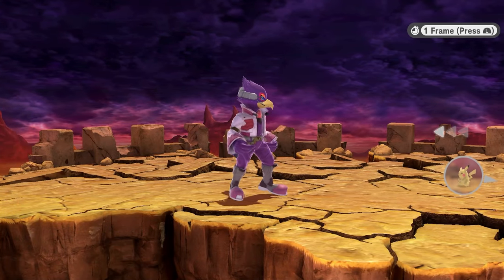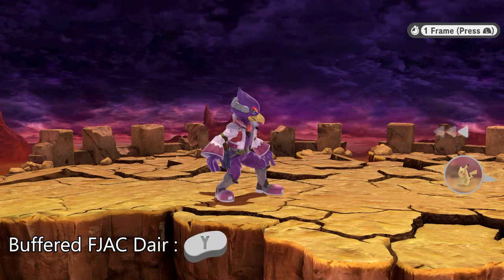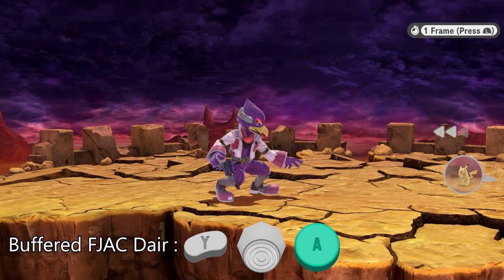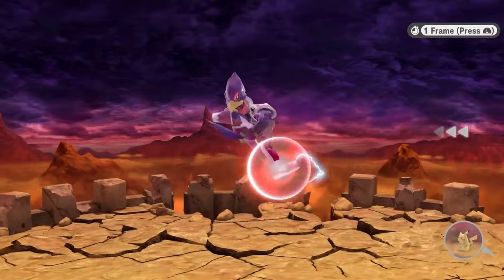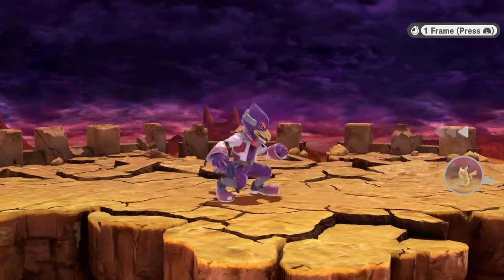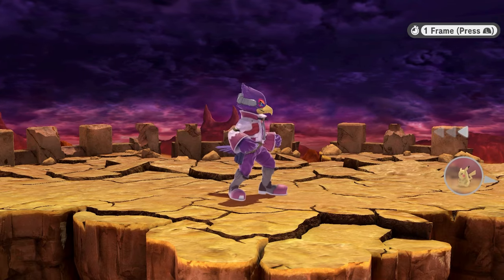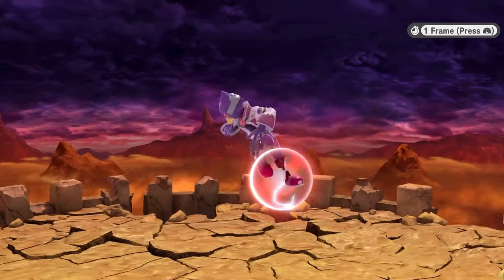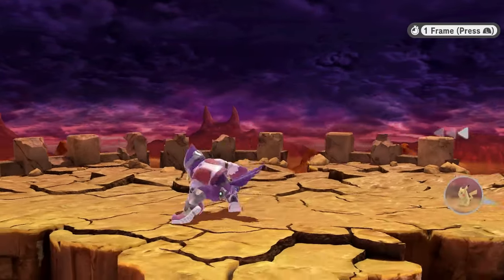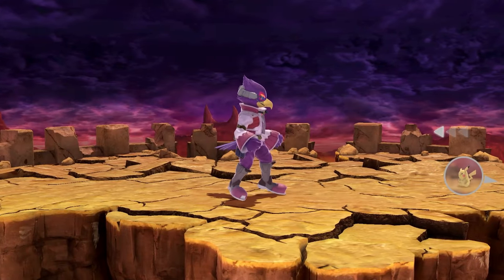The second method is a bufferable forward jump auto-canceled Dair. On the first frame you jump, and within the next two frames you press down and A, then before jump squat is over you roll the stick to the forward position. If you do this, you'll both buffer the Dair out of jump squat and forward jump. This method is slightly more precise — the delayed one has a three-frame success window, while this one is technically two back-to-back two-frame windows. That said, it's not very hard; I can do it pretty consistently.